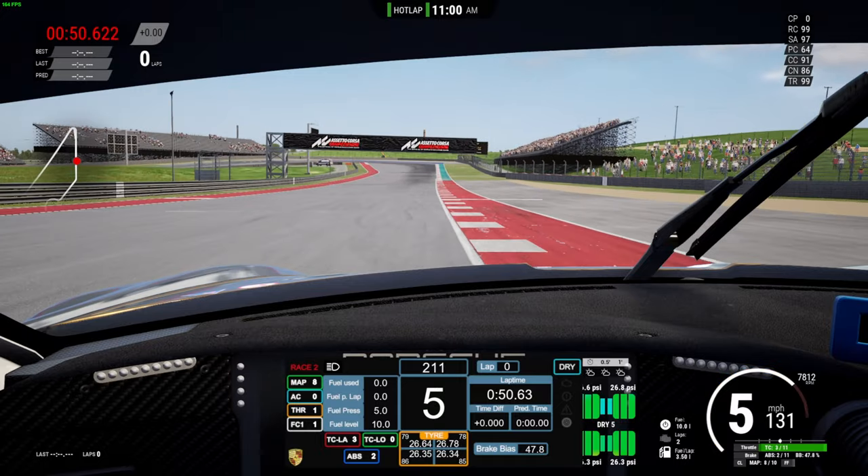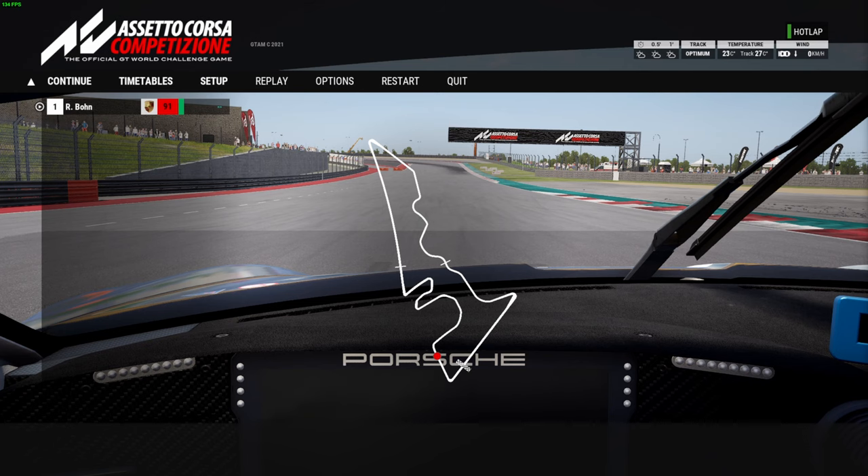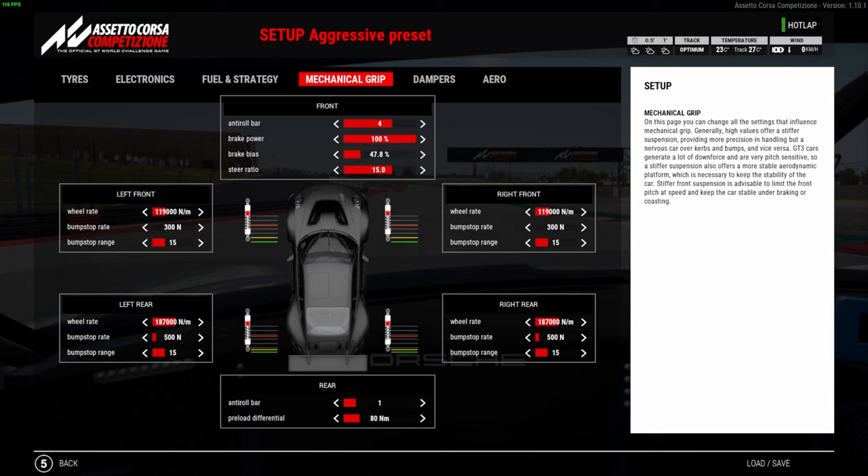You can see through that first sector there was still a little bit of understeer. And also when getting on power, the rear end was a little bit snappy - that's because the rear wheel rate is quite high. Trying that out for the first time, there was still a little bit of understeer. The problem we were having is whenever the car was in the lower gears - you can see right at the top of the hill after the S section - the back end was still a little bit snappy. That's because the rear wheel rate is still quite high.